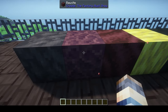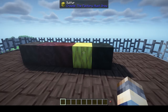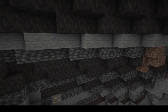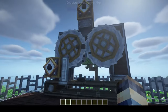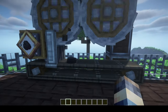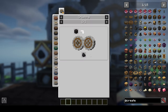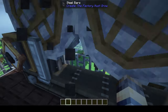For world generation we have lingmite, bauxite, fire clay, sulfur, and fossil stone. Lingmite is found in deposits with different layers, similar to the other Create ores. It can be processed using the crushing wheels — if you put lingmite in, you get coal out. These deposits can be quite large, so it's a great way to acquire coal.